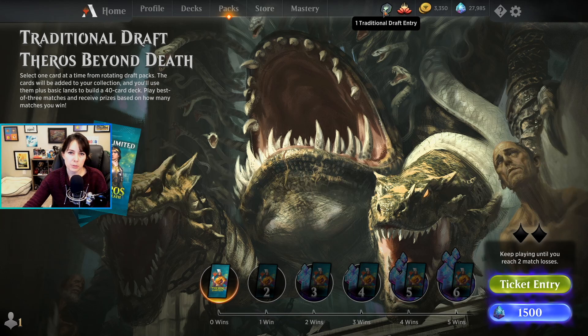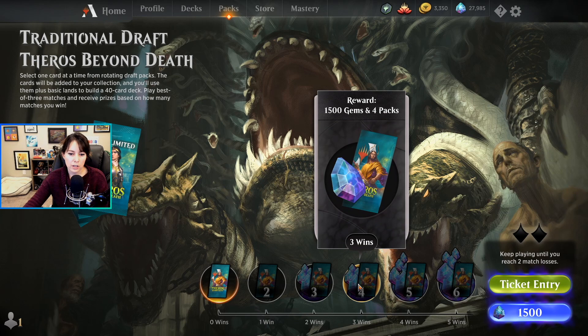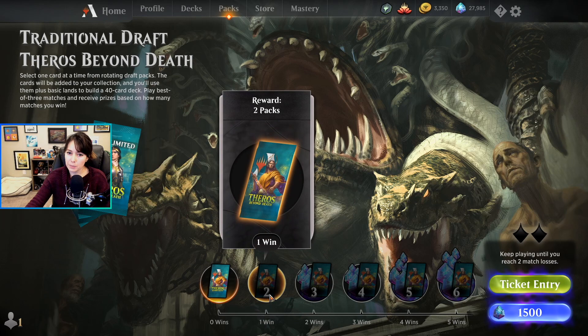There's also a traditional draft — the entry is around 1,500 gold, so about twice as expensive as best-of-one draft. It's also more difficult because you have to sideboard, but the rewards are higher. If you get all the way to three wins you'll make your money back, with a chance to earn up to 2,500 gems. Once you get a little better at drafting, switching from best-of-one to traditional is a good way to get more out of your drafting experience. In traditional you get two losses before elimination; in best-of-one it's three.